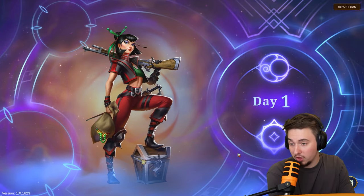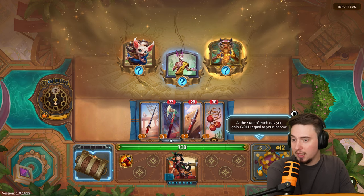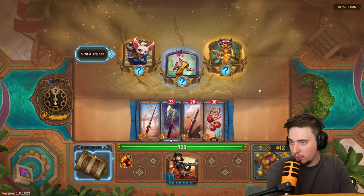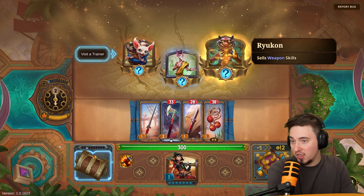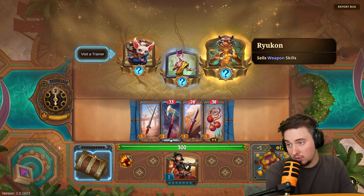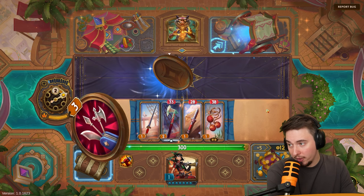We solved the connection issue by going to the menu. We're getting gold income — we got 12. Now there's a trainer encounter. Let's sell weapon skills.